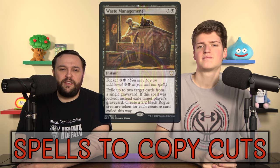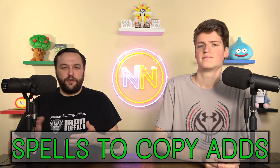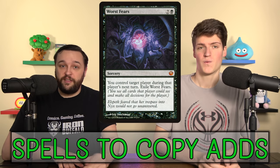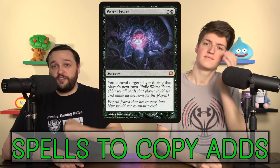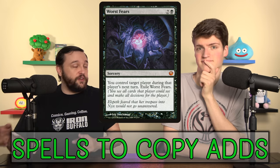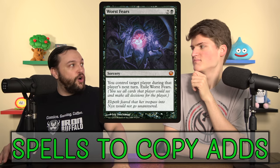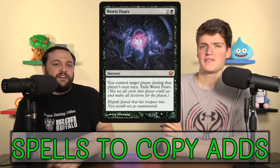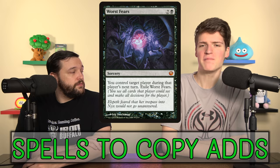Only a couple adds in the big spells category, because we moved things into ramp, card draw, and removal sections. What we added was Worst Fears. I think this is one of our biggest win cons in the whole deck — no joke. When I saw this spell I thought: this is one of the cards this deck should have, this is absolutely going to close games. What Worst Fears does is for eight mana you control target player's next turn, and you exile the spell. But if you Casualty it and do it two times, you get to take two out of the three players' next turns.